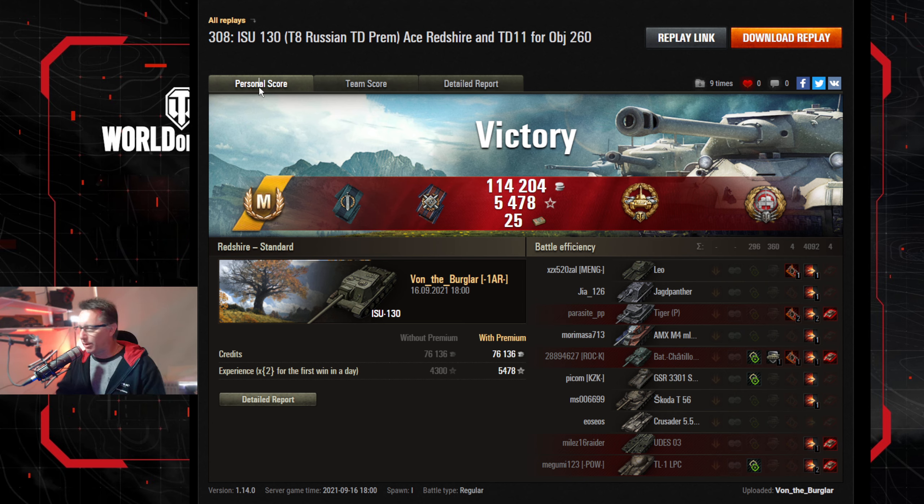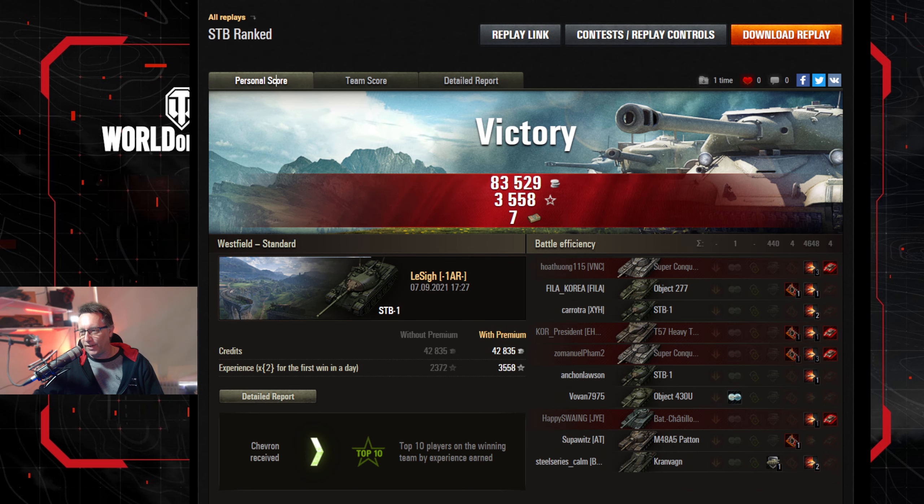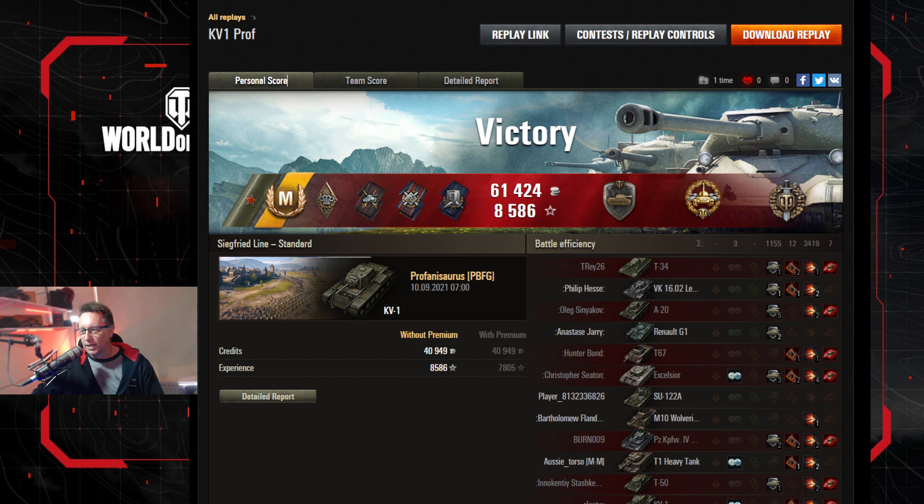Von the Burglar from 1AR — we are recruiting, yell out! Huntsman from Fiddy in the Chaffee on the second mark of excellence — he'll have a third mark before this video goes out. LaSai storming up the ranks in ranked battles in the STB. And old mate Profanasaurus in the KV-1 — one of the tanks I recommend to newer players because it is a little bit forgiving and it leads to a lot of other good tanks. If you've liked this video, consider subscribing and getting on board — it's free and it really helps the channel. Click the bell so you won't miss a video.